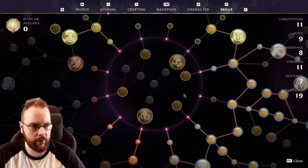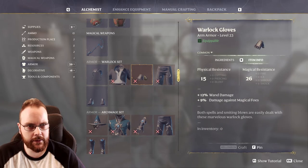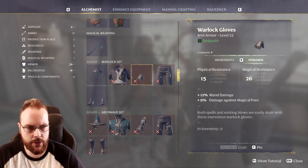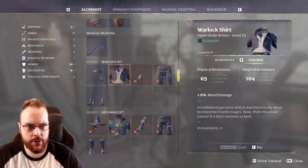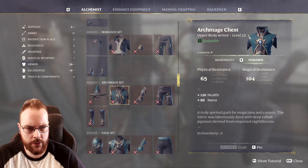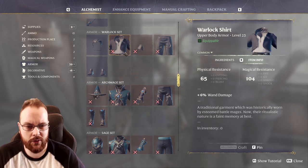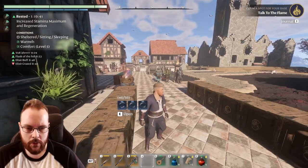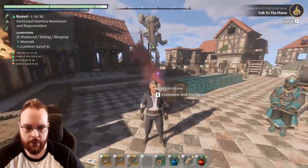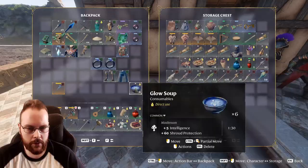Now I have 19 Intelligence. Let's get the appropriate armor — I can use the Warlock Gloves. That gives 18% more wand damage with the Warlock set. The Warlock Shirt gives 6% wand damage. Full Warlock set — I think I look rather dapper.